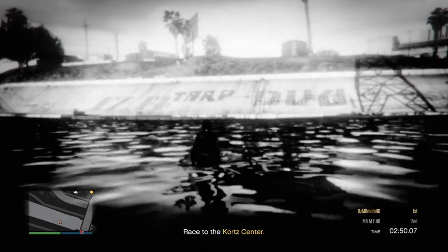You should get this infinite black screen just like this. And now you want to join your friend that's inside of a different targeting mode. So if you always play inside of assisted aim, just go inside creator and change it to free aim and then you will be able to join any of your friends that you play with. So I'm going to join my friend — he's inside of a different targeting mode. I'm going to hit yes on this one and no on a different targeting mode.